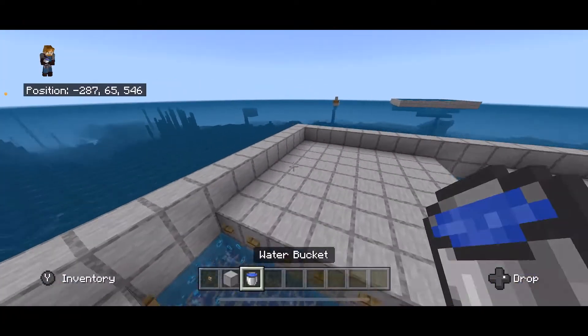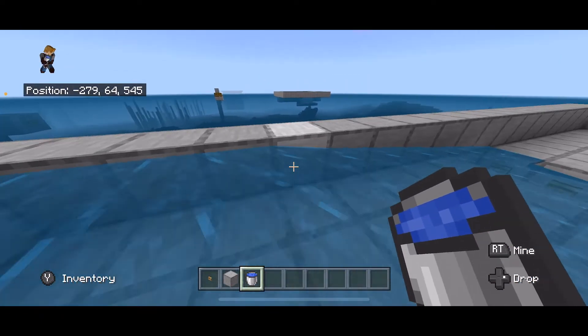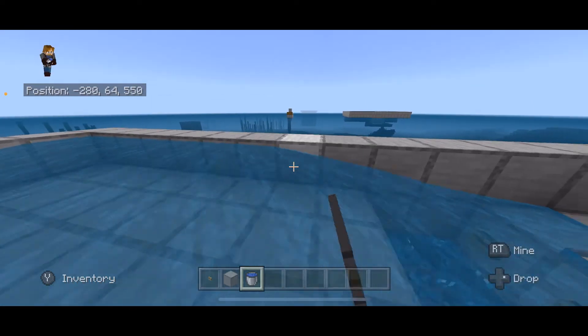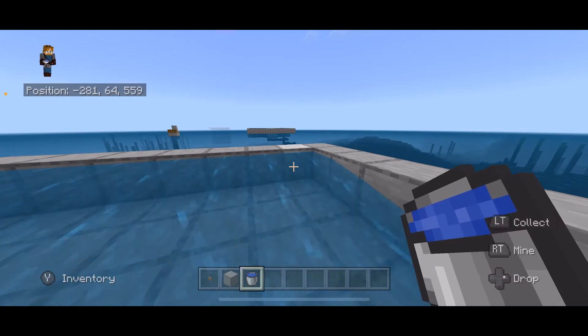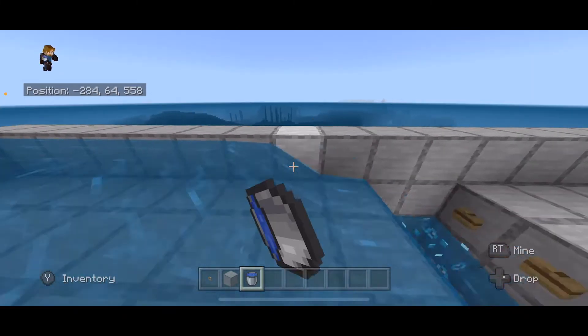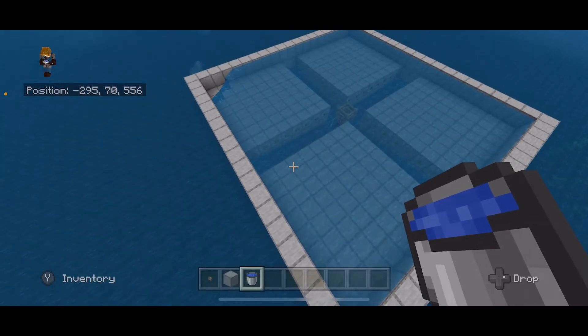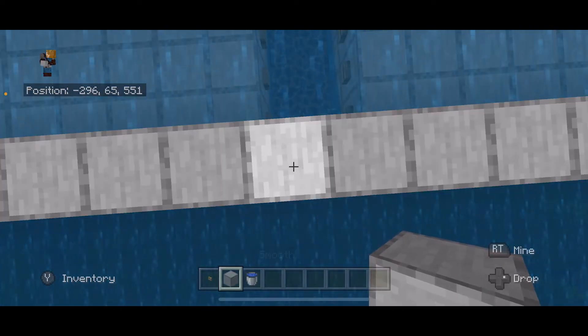Take a bucket of water, place one here and here, and grab from the middle which is infinite. Place one there, grab from the middle, and do that until water is all along the edge. Do it over here on this edge as well and it should fill all the way in across the whole platform.